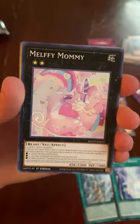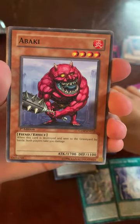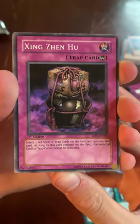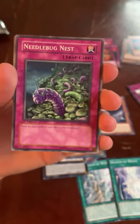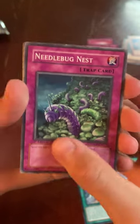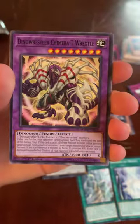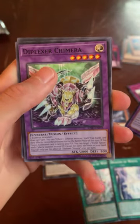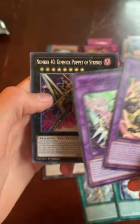We got Melfie Mommy, Melfie Tag, Abaki — that is hilarious, I like this. Also Needlebug Nest, Morphotronic Scramble — Morphotronics aren't too bad — Morphotronic Forcefield, Donel Wrestler, Chimera Key, Hip Lexus Chimera, and Number 40: Gimmick Puppet of Strings. Gimmick Puppets are actually pretty good.